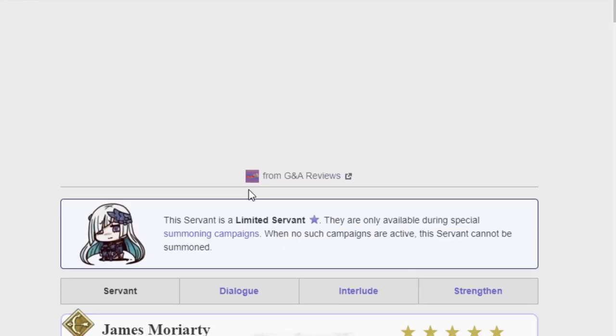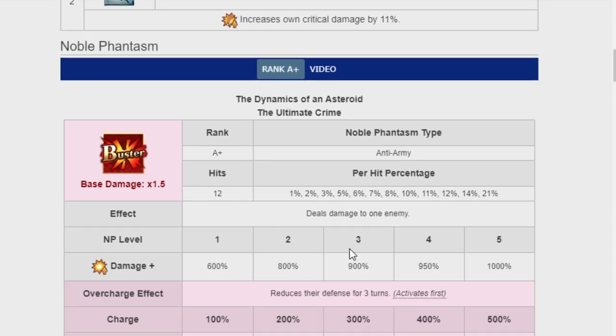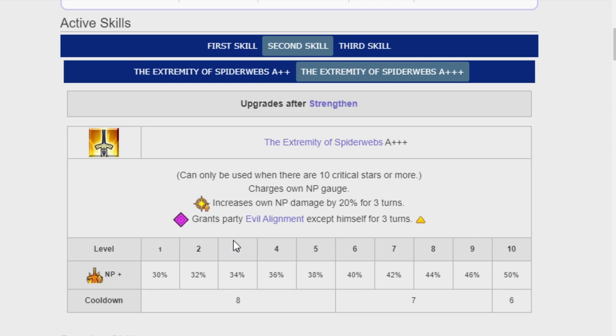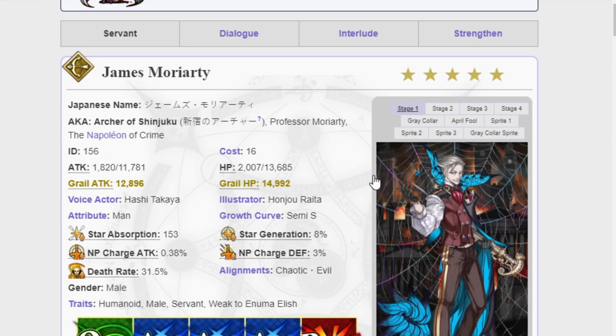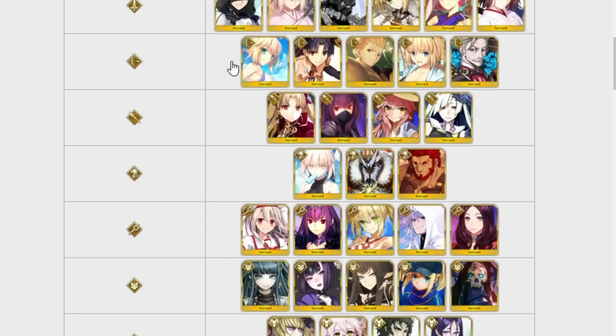Moriarty does eventually get some buffs. He's a single-target unit — he damages one enemy and reduces defense. He has an ability that turns your own party evil, increasing their damage by 20%, though it costs 10 crit stars. It also charges his own NP gauge by 50%. Now that I think about it and see that charge, he's actually pretty solid post-buff. Overall, if you get any Archer, you should be pretty happy.